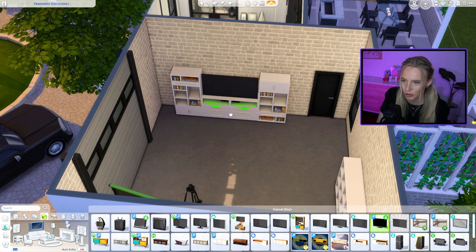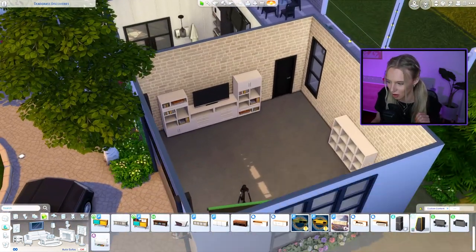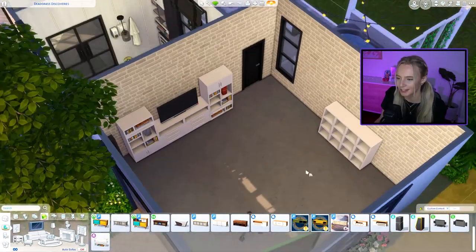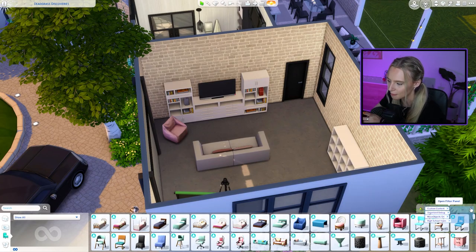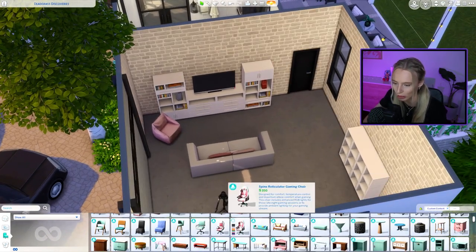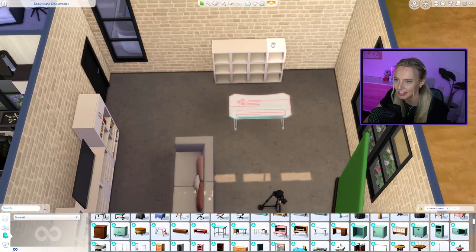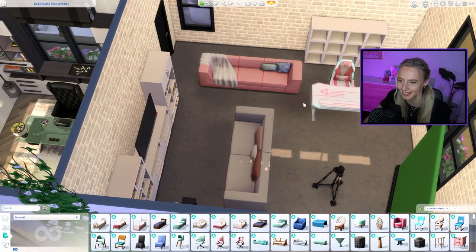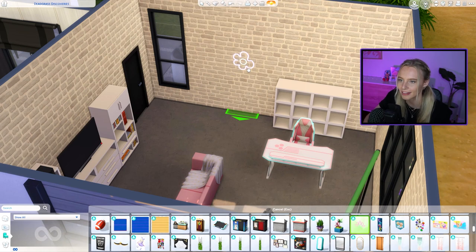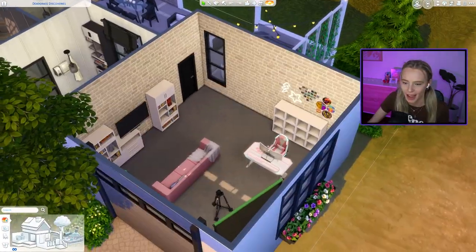For the gaming side, I'm placing a huge TV in the middle — sized it down a bit — with a big couch facing it, a gaming console, and a PS5. I'm filtering by the High School Years expansion pack because it has great streaming items, including a full streaming computer setup: the ultra-wide gaming PC monitor with a mic. I also found a pink couch and neon lights — choosing the lightning bolt design.